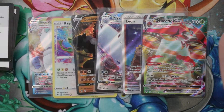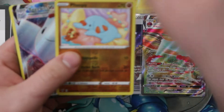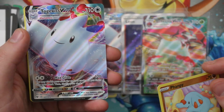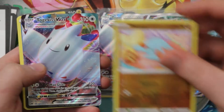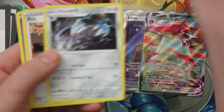Oh, we've got another Ampharos V — nice card. That's still only our second regular V from this box. We've had three VMAXes — that's probably fine. Something's coming! Did this box just mix up the V's and VMAXes? And that's two of the same — wow, two of the same VMAX from the same box! All right, seems fine I guess — it's a very strange box.